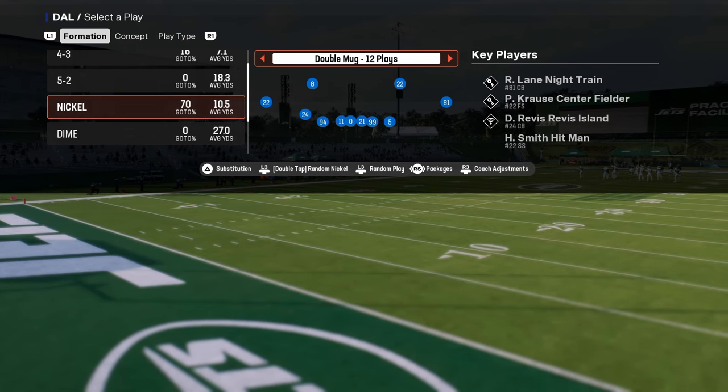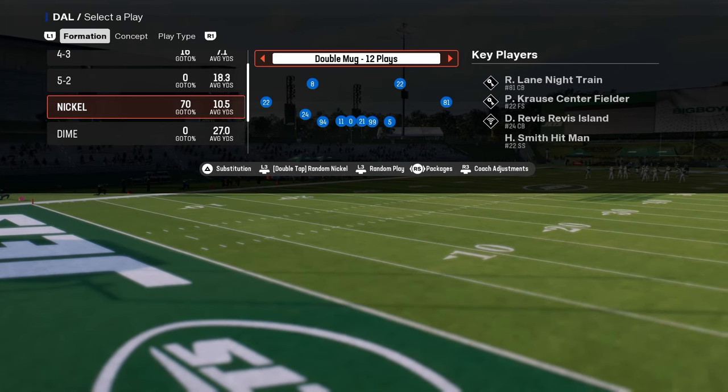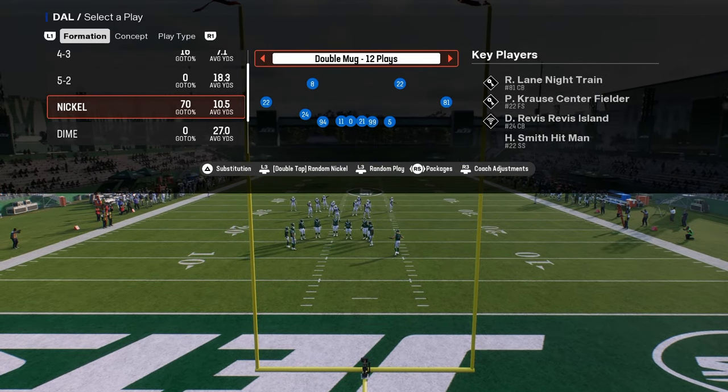In this video, I'm going to be sharing with you the best defense in Madden 25 post-patch. This is post-patch, and this is Nickel Double Mug. You can find this defense in the Jets defensive playbook.